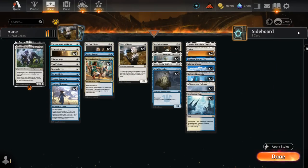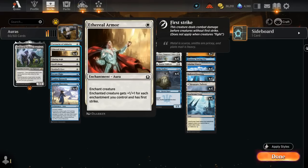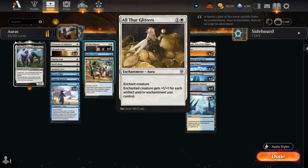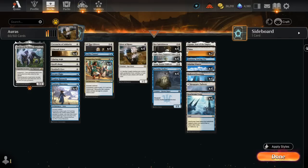Taking a look at our enchantments, we've got a full set of Ethereal Armor — giving plus one plus one for each enchantment we control, as well as First Strike. And the two-mana version, All That Glitters, gives plus one plus one for each artifact and/or enchantment we control. No artifacts in this deck, so Ethereal Armor is strictly better, but it's nice to have both.